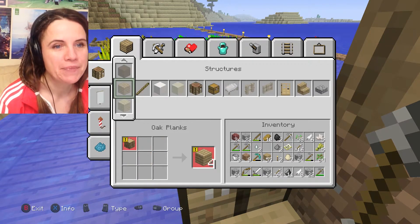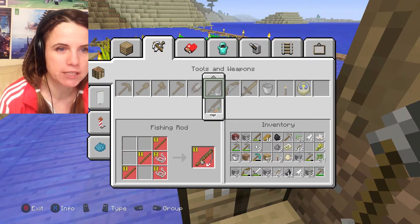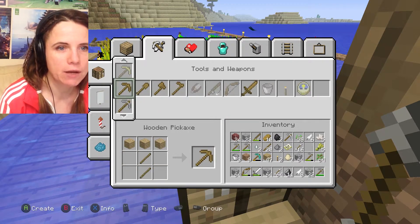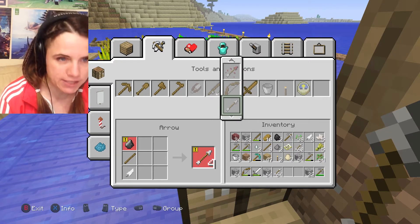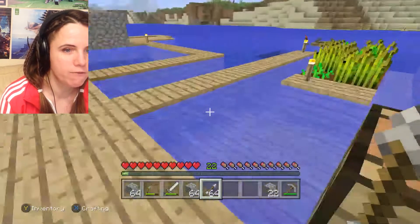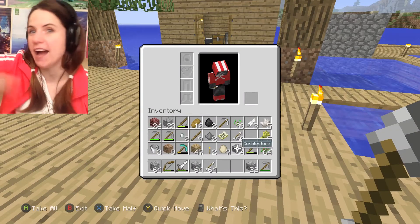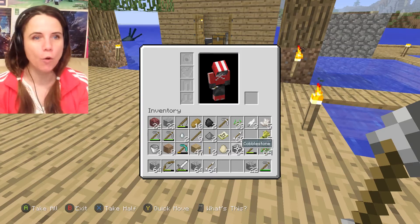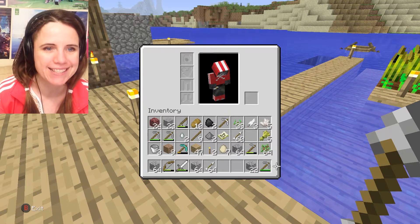What are we lacking now? We need to make some more sticks - let's make all of the arrows we can make, because we need all of them to go to the Nether and get the blaze. We have no more flint left over. We have 62 stacks of arrows - take that seriously! This is awesome. We have loads of cobblestone and some pickaxes.